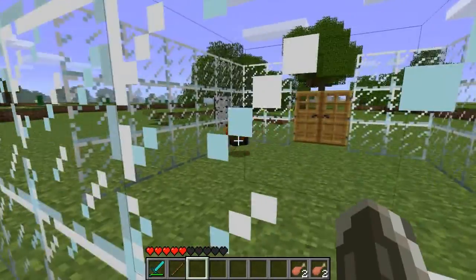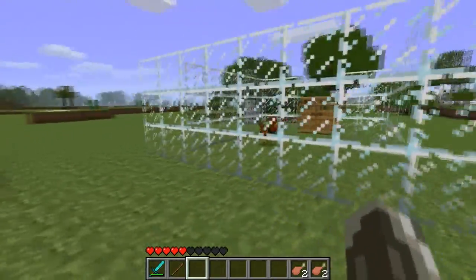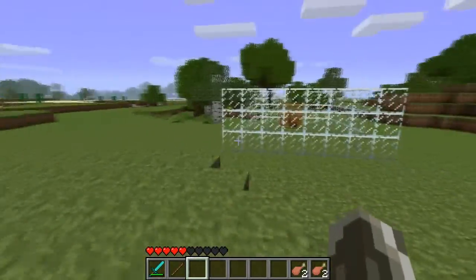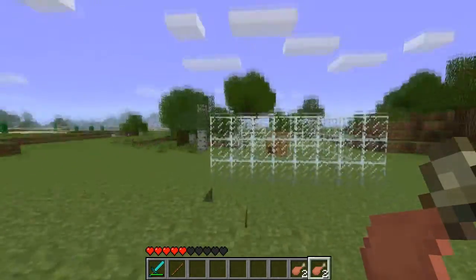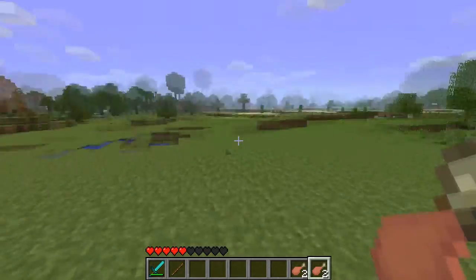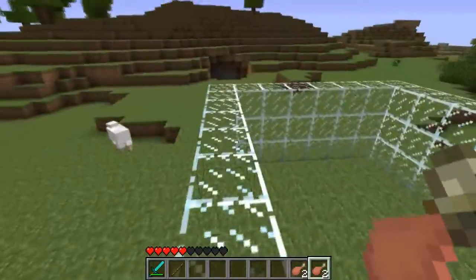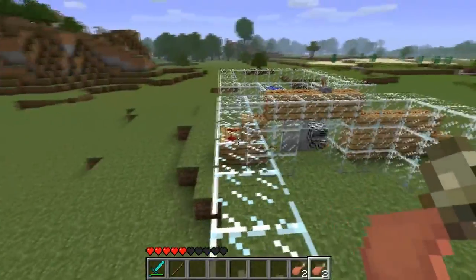The rooster just walks around pretty much and makes loud noises, and he will drop raw drumsticks as shown in inventory here. It will heal one heart, and when it's cooked it will heal three hearts.